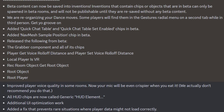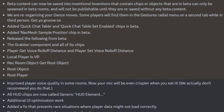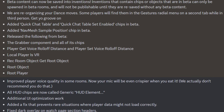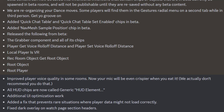They added a quick chat table and a quick chat table set enabled chips in beta, added a navmesh sample position chip in beta, and released the following from beta: the grabber component and all of its chips, the player get rolloff distance and player set voice rolloff distance, local player is VR, record object get root object, root object, and root player.